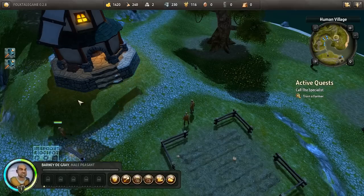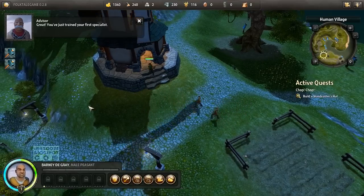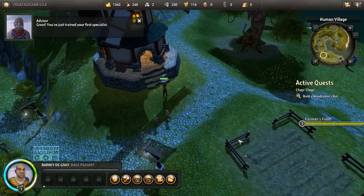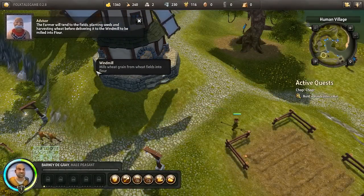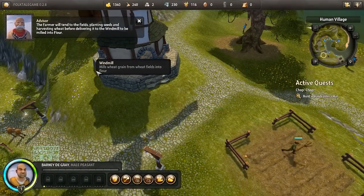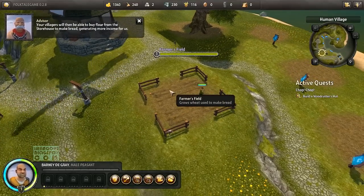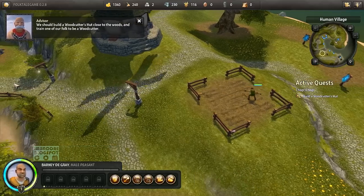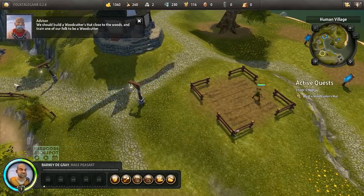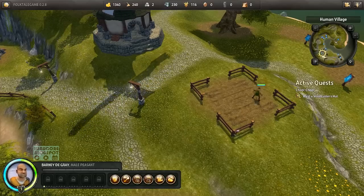That was easy. You just trained your first specialist. The farmer will tend to the fields, planting seeds and harvesting wheat before delivering it to the windmill to be milled into flour. This game has a dynamic day and night cycle. We should build a woodcutter's lodge close to the woods and train one of our folk to be a woodcutter.